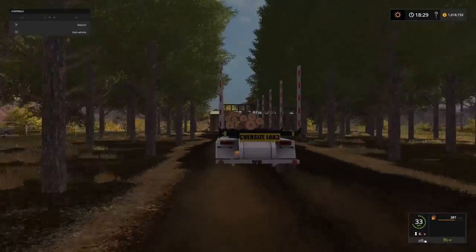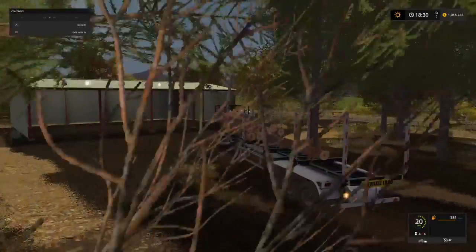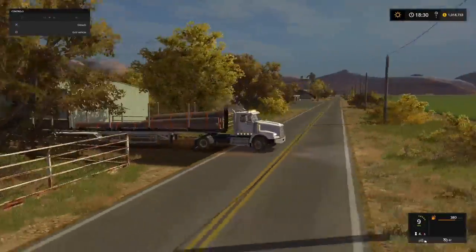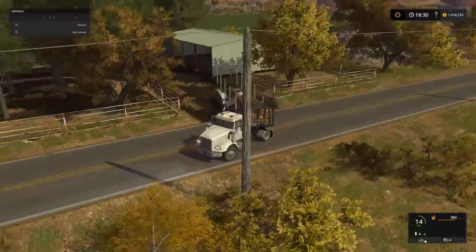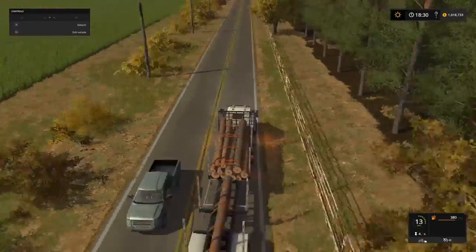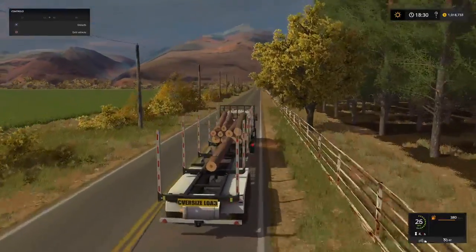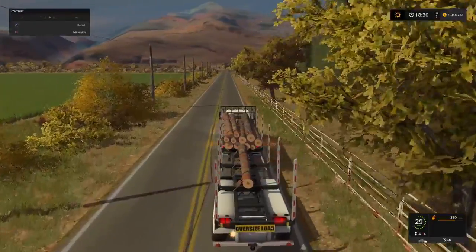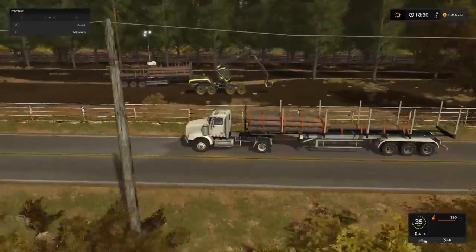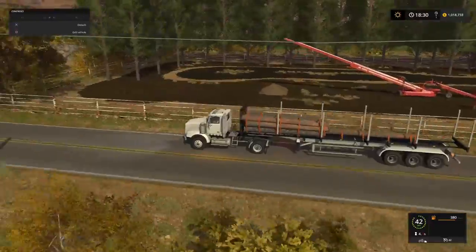As you can see, we do have a working beacon at the back of the trailer, and we also have working indicators and working lights as well. No lights down the sides of the trailer, but we don't really need them. But it is a really impressive looking trailer — just look how long this thing is on the road. When this thing's fully loaded with eight meter long lengths, it's going to look incredible.